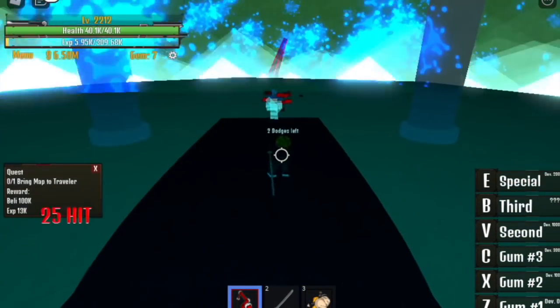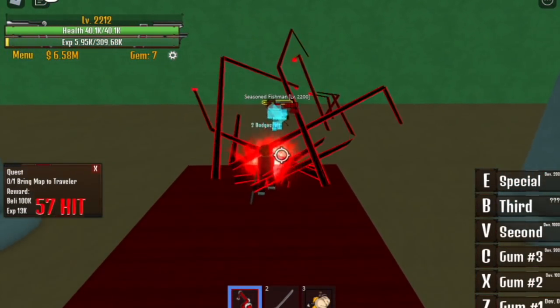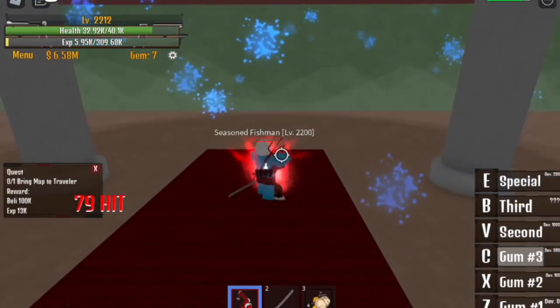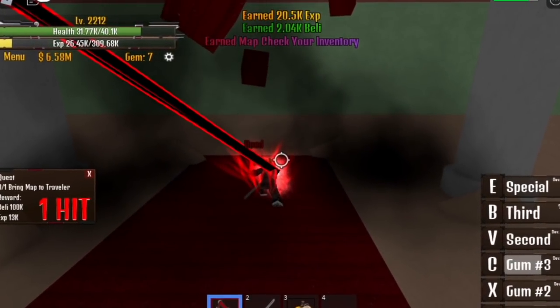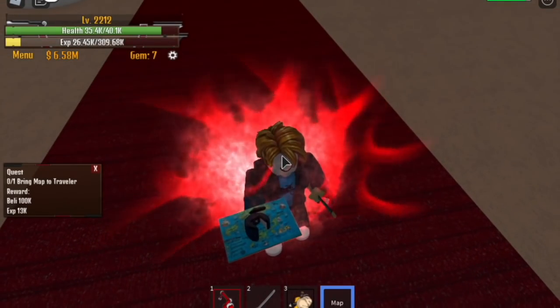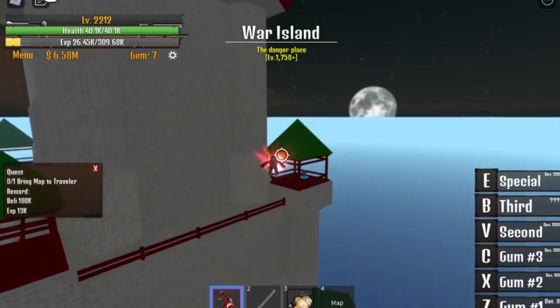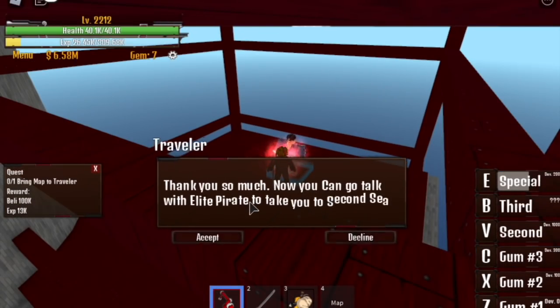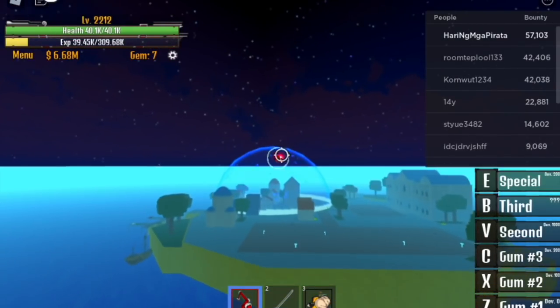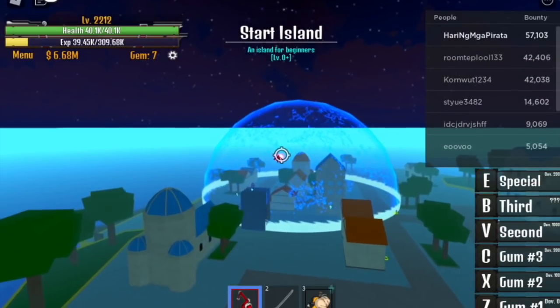This is not easy to defeat if you're just level 1000 — that's why I asked you to level up first. Once you defeat him, you've earned a map. Check your inventory; this is the new map. Go back to that guy, give it to him, and he will ask you to go to the elite pirate in the first map, the starting point map. And that's it guys — you can go to the second sea.